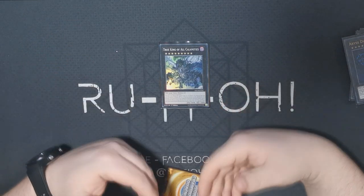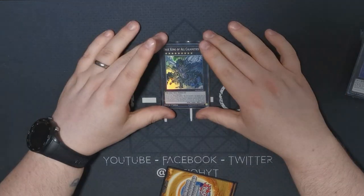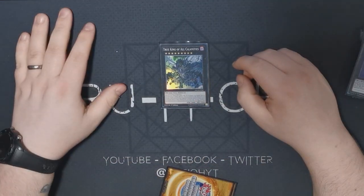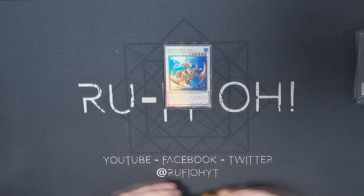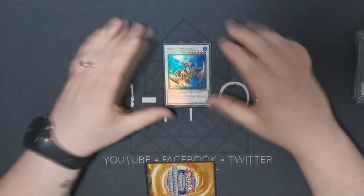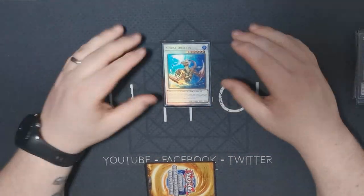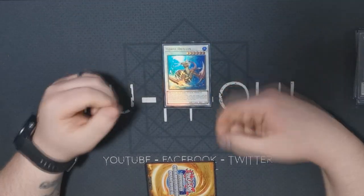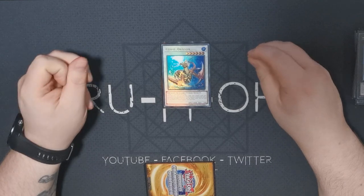Our last XYZ monster is True King of All Calamities — VFD. This card does not belong in the game, but as long as it's available to us we'll keep making use of it. Just being able to stop your opponent from basically playing for an entire turn is wild. It's a massive body and easy to make. We've also got a single copy of Coral Dragon. It's questionable whether we need it — it's kind of a placeholder. I'll probably stop running it once I go into more synchro targets. You can make it off Halka Fibrax during their turn, giving you the option to discard a card and pop one, plus draw a card. It just gives a few more options, but it's not ideal and could probably be replaced with something better depending on your taste.